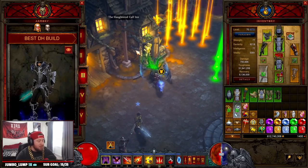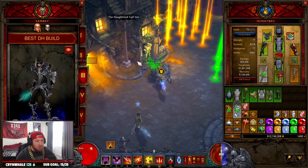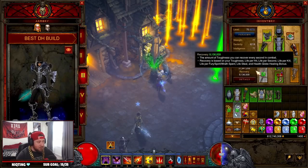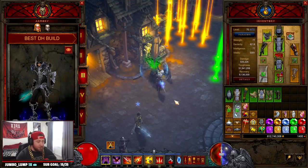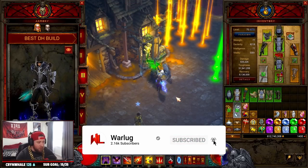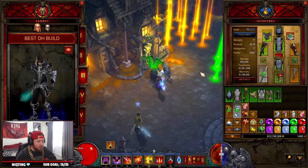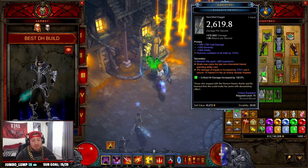Let me know down in the comments what you guys think about Impale. It's kind of crazy that this has jumped so high — it used to be a B-tier build, but now it's going to be S-tier with this ability. Kind of crazy — RIP to God DH. Let me know down in the comments, drop a like if you enjoyed the build, and subscribe if you're new here. We've been pumping out content non-stop, so thank you so much for all the support. As always, stay gaming guys — I'll catch you in the next one.